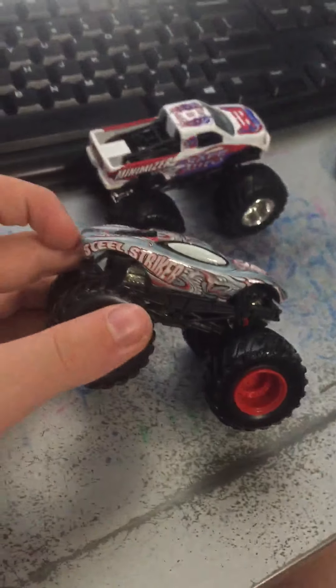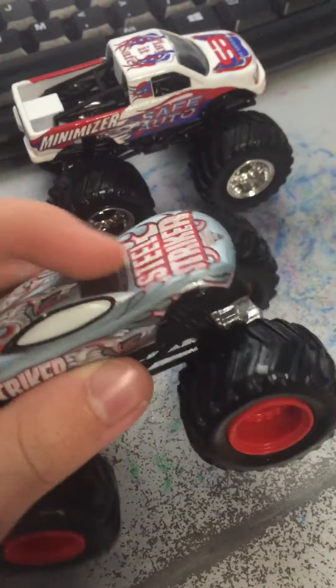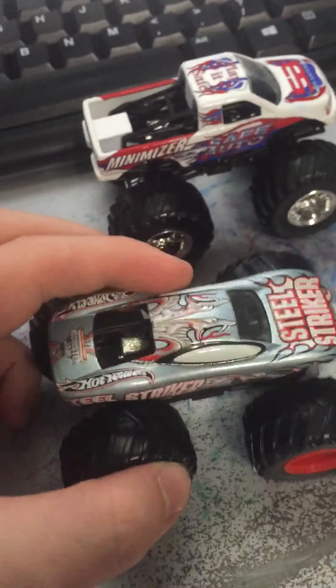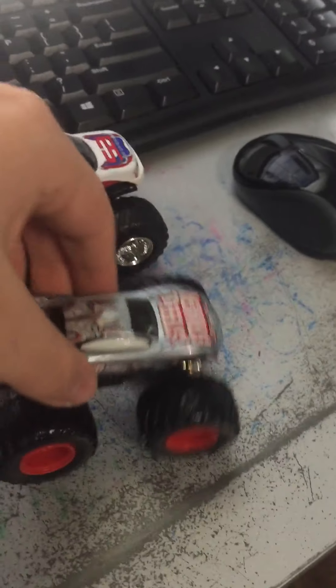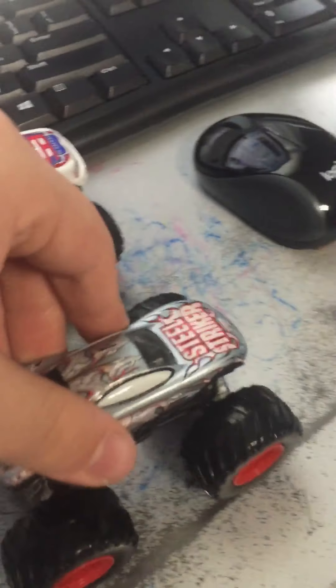Number seven: Steel Striker. I'm not sure if the blue version was released or not, but I had to put Steel Striker at number seven because I see a lot of people who have it, but I haven't seen many people have it recently. It's a pretty amazing looking truck — it's kind of like the Spider-Man body but just says Steel Striker on it. There might be a blue version of Steel Striker which would probably be like number one if I had it, but I've only seen a Rev Treads version of it.